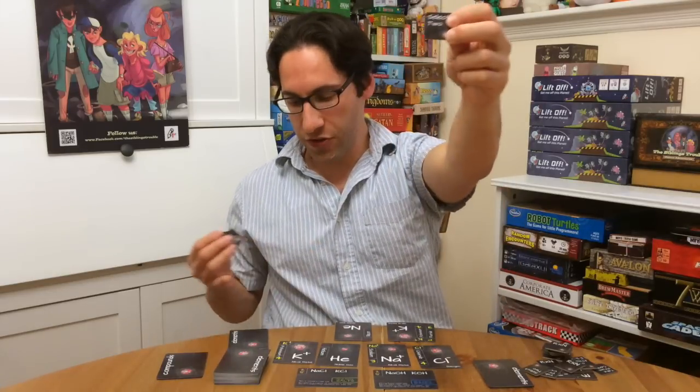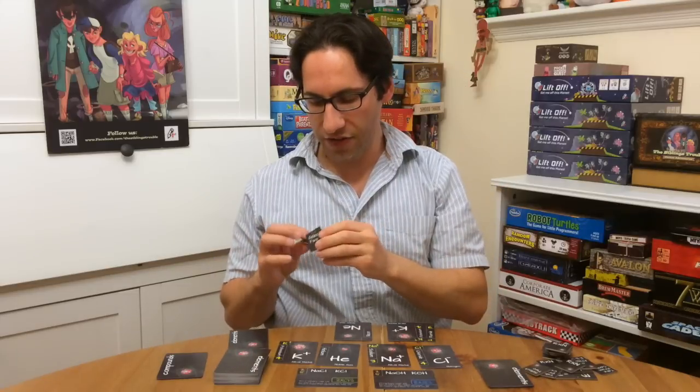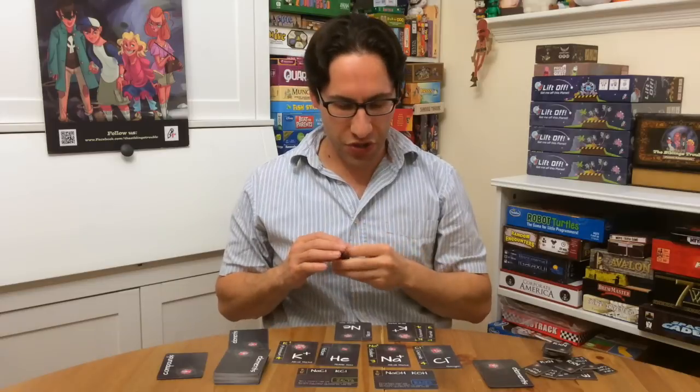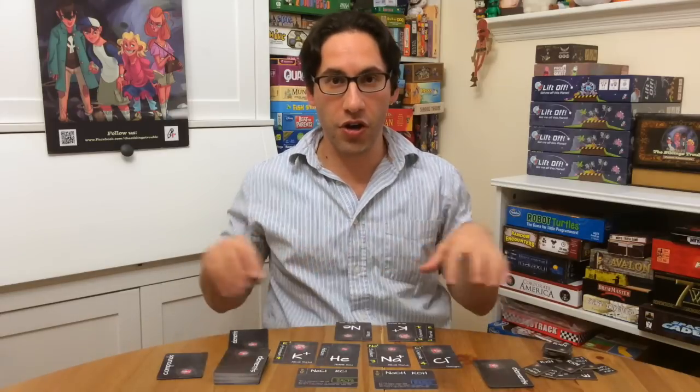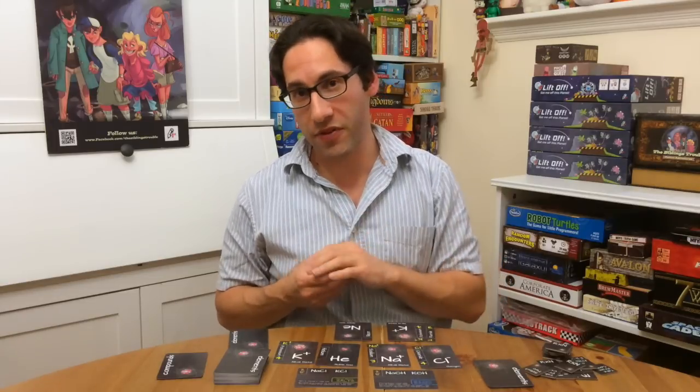One says 'select two,' which lets you play two cards from the draft and then you have to refill one. And the last says 'reaction' — RXN — which allows you to reform your cards in front of you as well as potentially steal a loose element from somebody else.